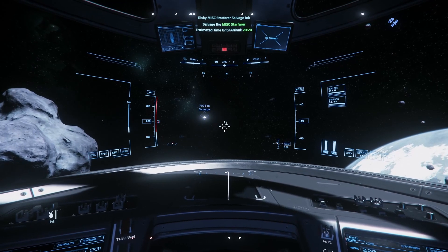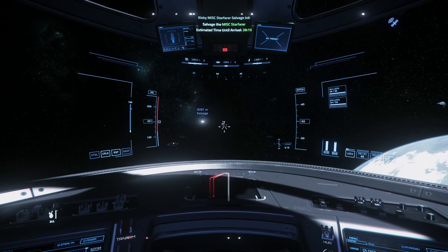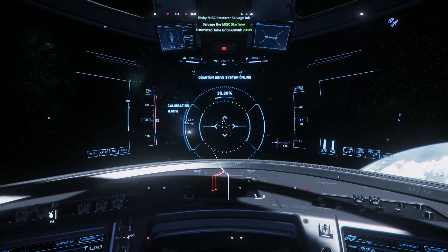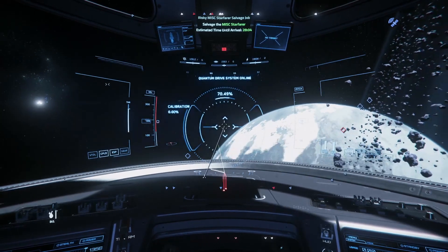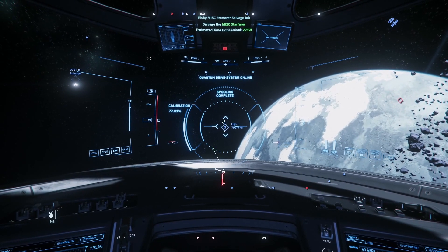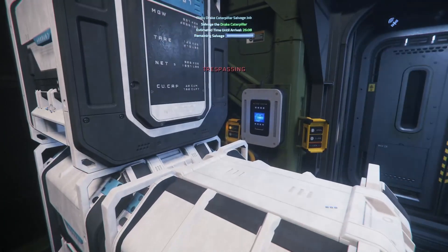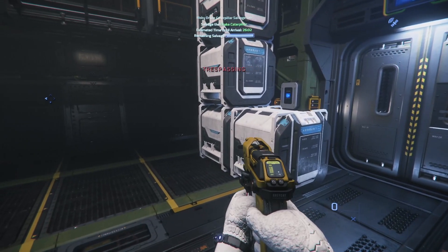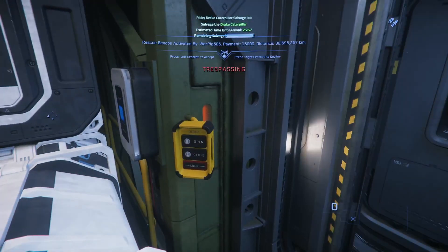After running several missions with my Avenger, I ran into a situation it's not really meant to deal with — combat. I had one Starfarer I visited where there were also two pirate NPCs waiting for me. They were both flying Vultures, which normally wouldn't be a problem, but not with my Avenger. After that encounter, I decided to look at a more combat-oriented ship with some cargo capacity. Starting with my Avenger Titan, which is fine for light encounters, I ran a couple of missions with it but was limited to only two missions before I had to sell my loot.